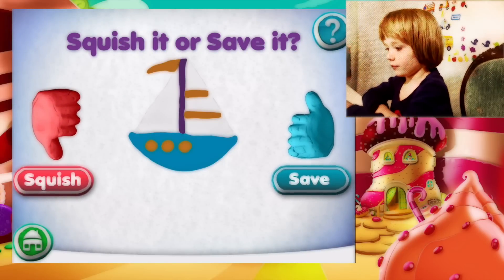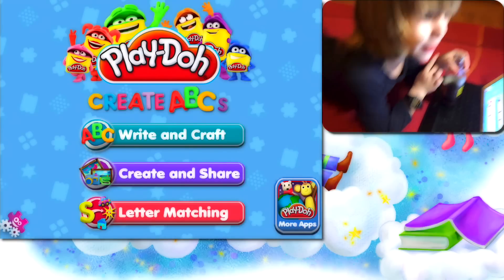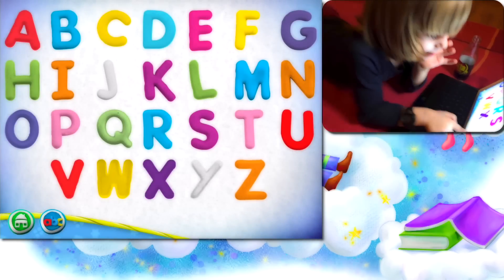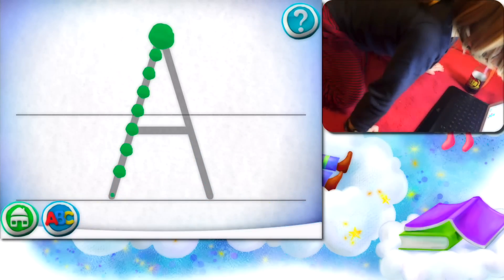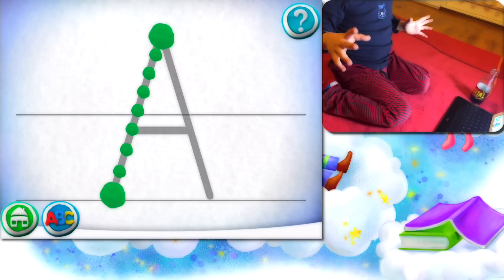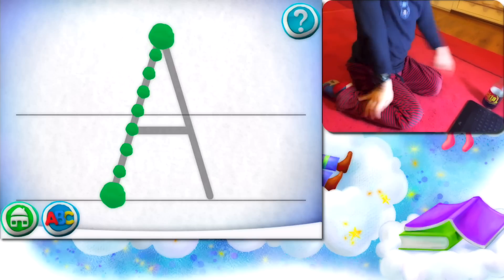Squish it or save it. I'll save it. Choose the letter you want to make. I like this color. Move your finger along the path. What color is it? Green. And the letter is A, B, C, D, G. You must just connect the points. Good job, keep it up. And the second part.